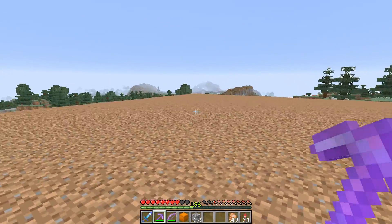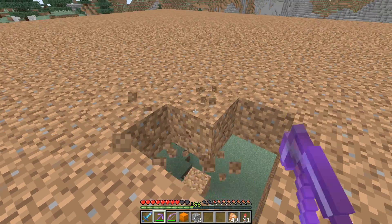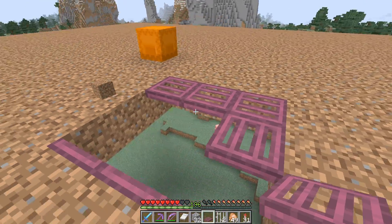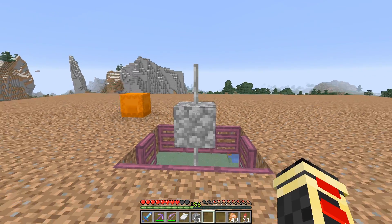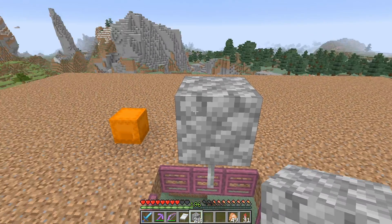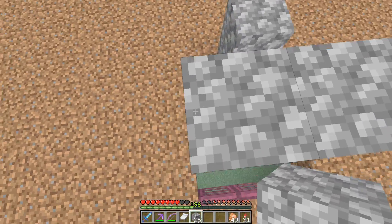Once you have your 32 by 32 platform done, find the center area somewhere — I don't think this has to be exact. Dig out a little three by three hole. Once you have that done, place down your three trap doors with three more on the other side, one in between. Right here in the middle is where you put an iron bar with a temporary block on top of it, and then an iron bar on top of that. Remove the temporary block. Then jump and build up two blocks, put another temporary one on top, and go one, two, three, and back.